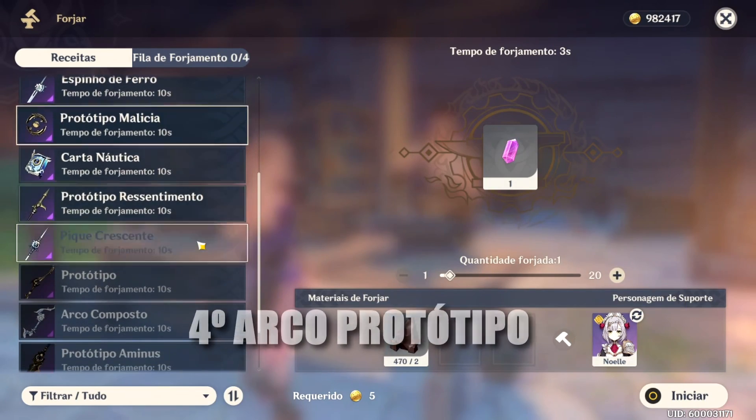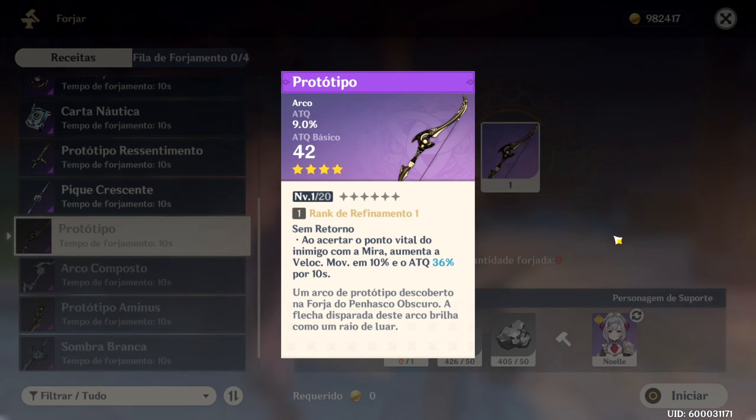Nossa quarta arma da lista é um protótipo de arco. Esse arco é muito bem utilizado tanto para personagens DPS quanto para quem usa reação elemental. Eu recomendo mais para quem vai usar o personagem na reação, porque quando se trata de DPS principal — aquele personagem que fica mais tempo em campo atacando — ele não é tão bom. Você pode utilizá-lo como DPS, mas não acredito que ficará tão bom para o main DPS.